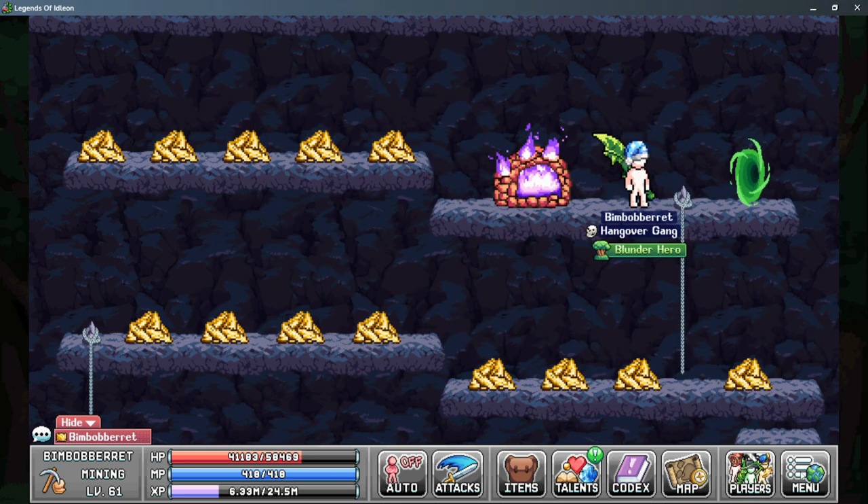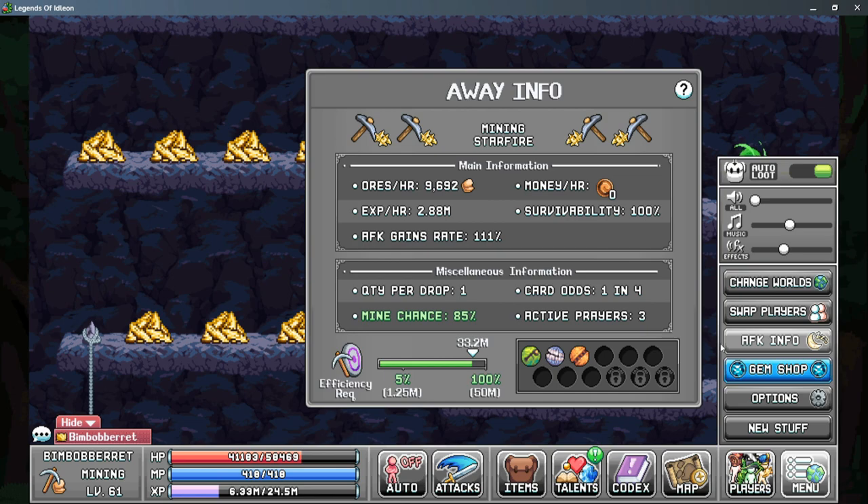The next thing we need to look at is in your AFK info page, and if you're in any mining area, this is what your mining AFK info will look like. It tells you your ores per hour, as well as your experience per hour, but the main thing we're looking at here is this efficiency requirement bar. To mine the Sunfire ore, I need a total of 1.25 million mining efficiency, but I really don't gain a whole lot at that level. It's not until I get to 100% at 50 million mining efficiency that I start gaining ores consistently.